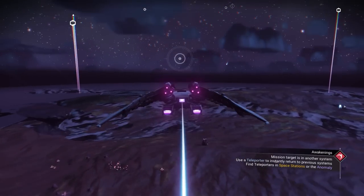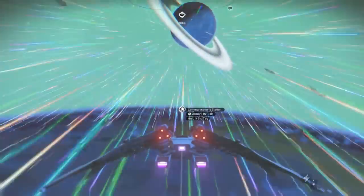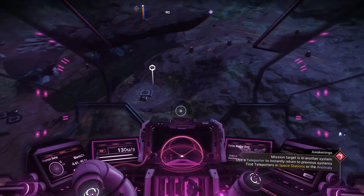There are so many communication stations inside this planet. If you see a save beacon and a communication station, go to it. Make sure you check if you're going to the right coordinates.